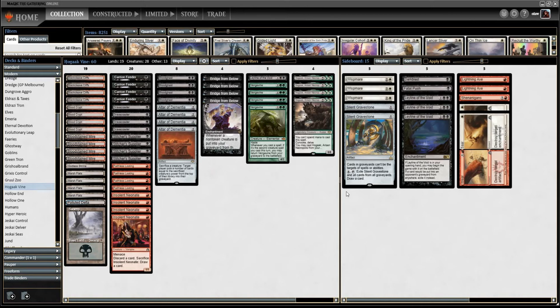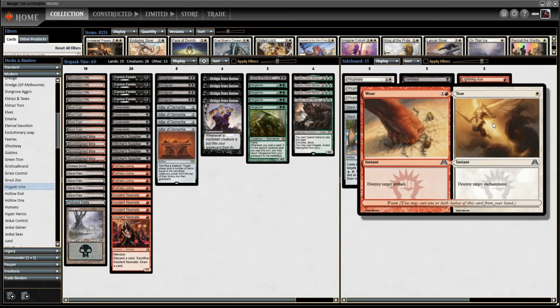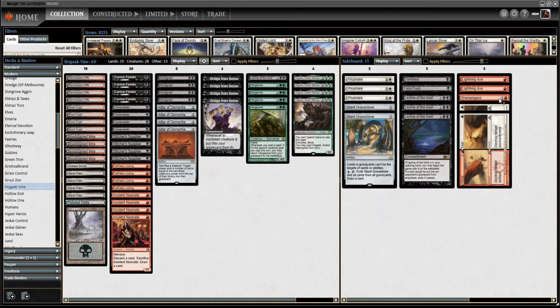Here we are with sideboarding against Tron. Tron is basically artifact hate — the prime candidate. So we've got Wear and Tear and Shenanigans. There's nothing we really need to kill on their end of things. Leyline doesn't really do anything, Whismare certainly doesn't, and Silent Gravestone — I don't think Surgical is a popular option in Tron. So I think it's just bringing in the three artifact hate cards, and we're probably just cutting on some of our one-drops, maybe a Vengevine, and we can certainly cut the Leyline as well, since it's not doing anything in this particular matchup.